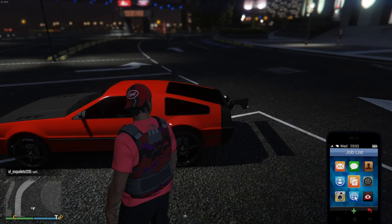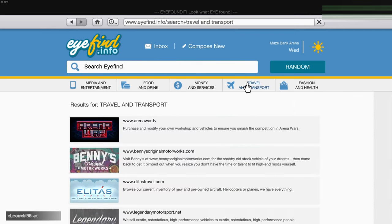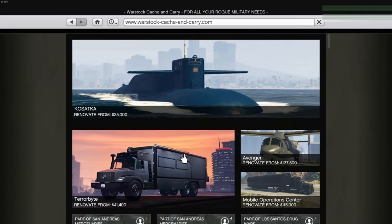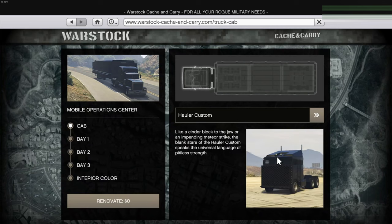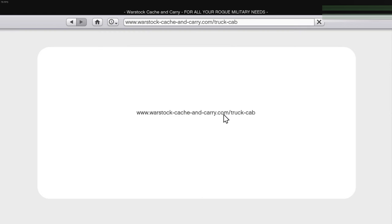The first way is to go to your phone, go to the internet, then travel and transport, and go down to Warstock. You have to own a Deluxo before you can do this, but once you own your Deluxo you're going to go and buy yourself an MOC — Mobile Operation Center. You'll need the specific Bay 2, which has the weapons and vehicle workshop. This is necessary for upgrading your Deluxo.